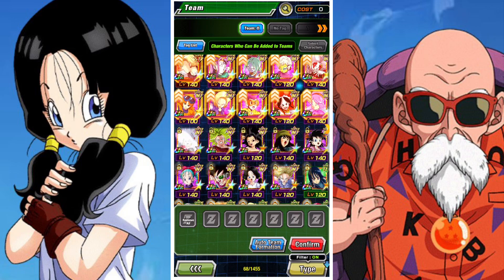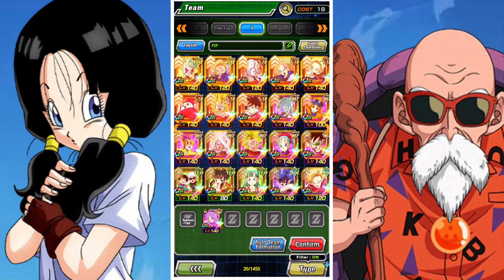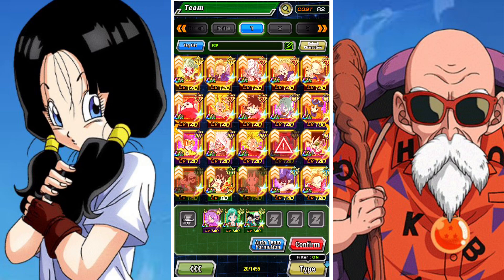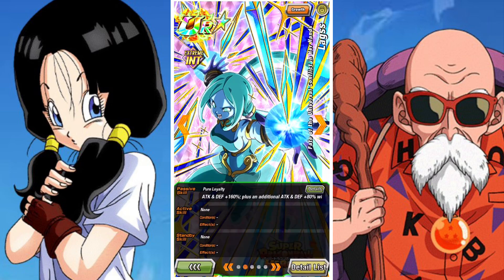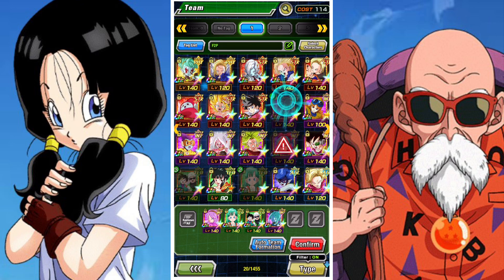I will be using a fully free-to-play team pretty much, but I wouldn't suggest doing this — just use the strongest units you can. You can even use Kiowai and Margarita and just kind of easy A them as you go along, and it's probably for the best. Generally speaking, both of them have some pretty cool easy A's.